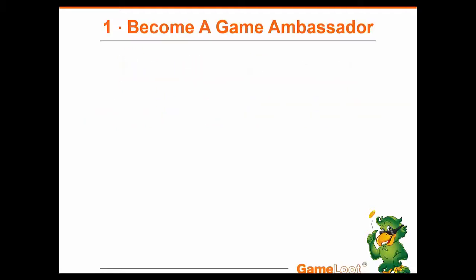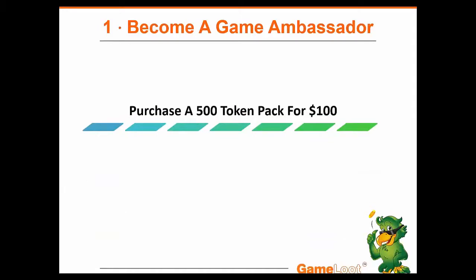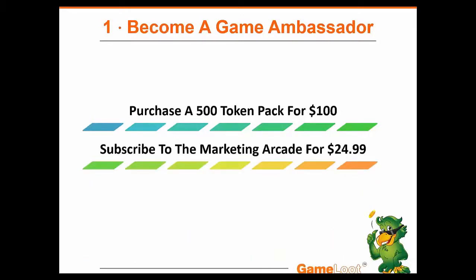How do I become a game ambassador? Step number one: purchase a 500 token pack for $100. Those are universal tokens that can be used throughout GameLoot Network. Step number two: subscribe to the marketing arcade for $24.99. So a total of $124.99. That's how you become a game ambassador — you have 500 universal tokens and the marketing arcade foundation that will help you grow an incredible network marketing business with GameLoot Network.